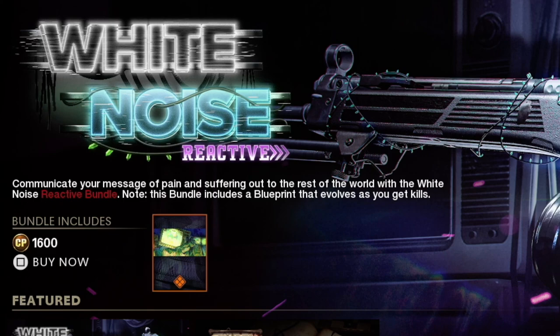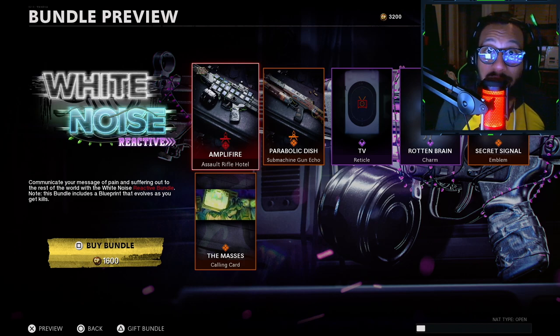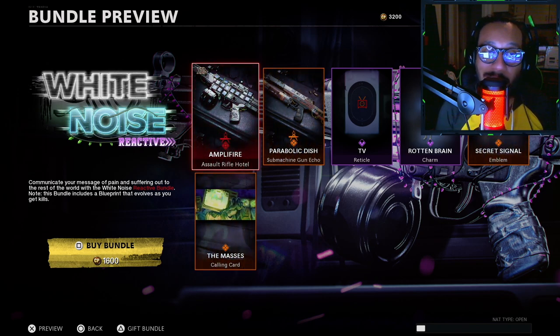This bundle includes a blueprint that evolves as you get kills, which is pretty cool. Taking a look at what's included: first up, the reactive blueprint is for the Assault Rifle Hotel — I've been very vocal that this is not my favorite gun, it might be my least favorite weapon in the game. They did just buff it a little bit.